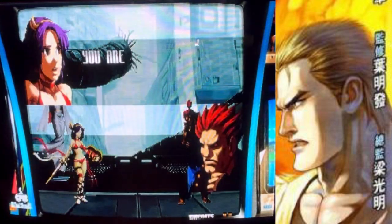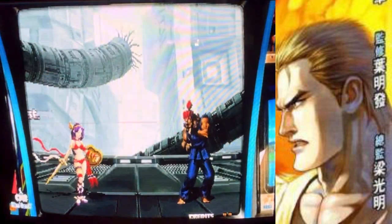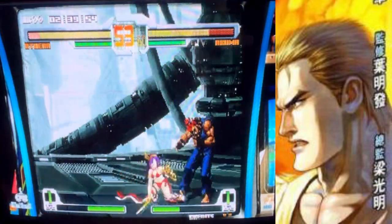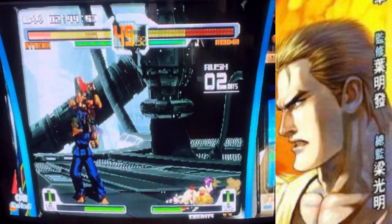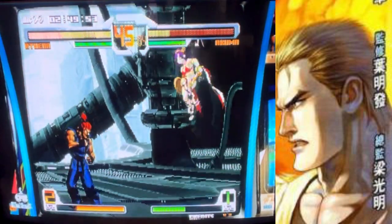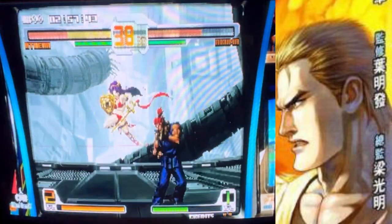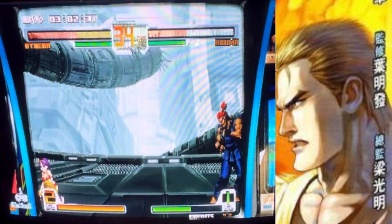Now we get to see Goki — Akuma. Also, Street Fighter Alpha 3 was notable for having dialogue with characters, but that actually started with Art of Fighting, which the Street Fighter Alpha series took a lot of inspiration from. That's really why they put Dan in the game — to kind of acknowledge that even though they were ripping off the format of Art of Fighting and doing a prequel to Street Fighter 2, Ryo and Robert play just like Ryu and Ken.